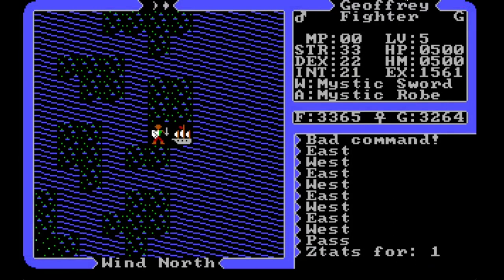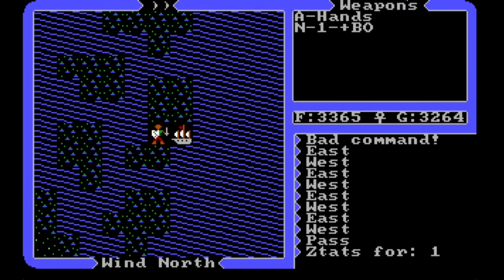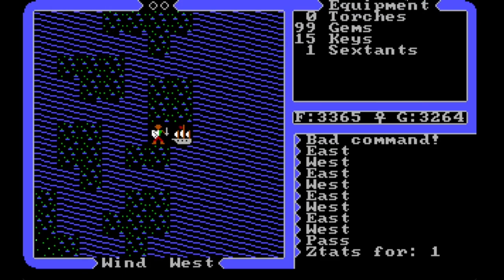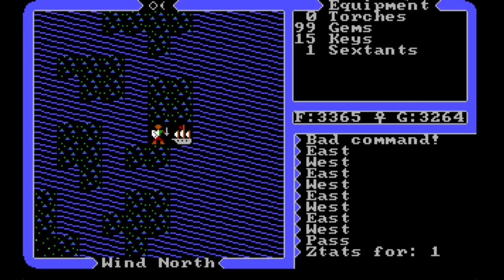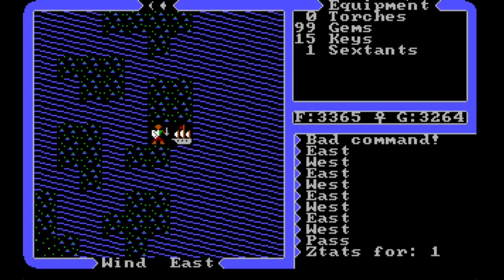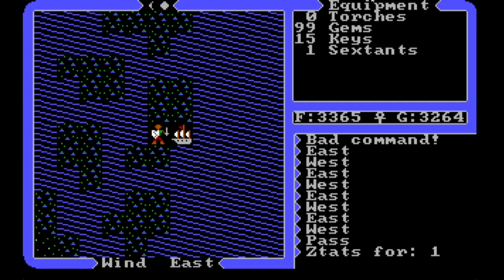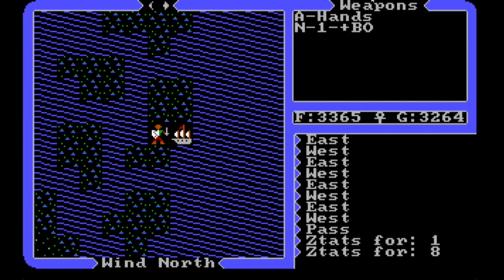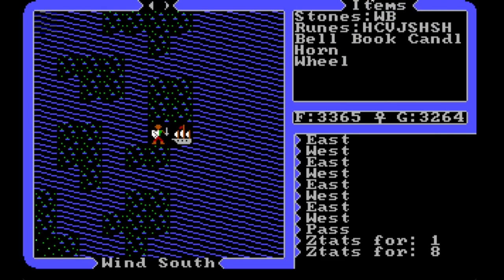If we take a look at our stats, we still have that magic bow to get rid of, but I bought 99 gems — that's the most it will allow you to have. I thought let's get them all so we can use those to peer when we're in the dungeon. The whole point of this grinding list is to get all the resources we need so we can go into the dungeons one more time and get everything we need.